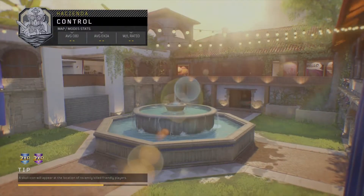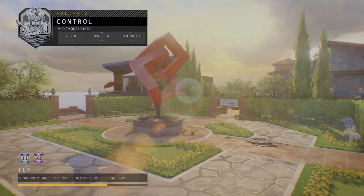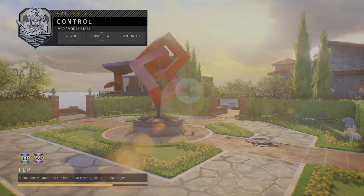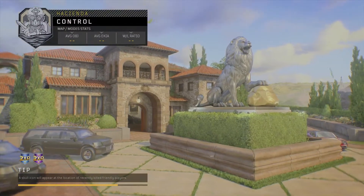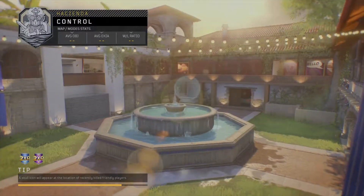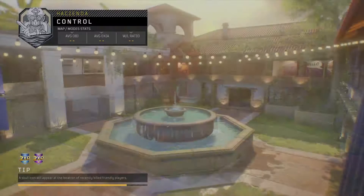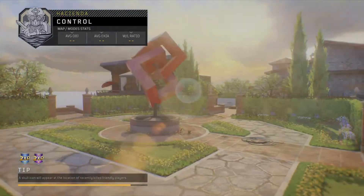All right, so what we have here is the Call of Duty Black Ops 4 beta. This specifically is Weekend 2. I don't know if you've been able to see it previously, but I did do a Twitch stream for the first weekend. A lot of people couldn't see the great quality because it was streaming in 60 FPS instead of 30, so the quality wasn't as good as it could or should have been. This is just a quick video for taking a look at the gameplay, recorded in 30 FPS instead.